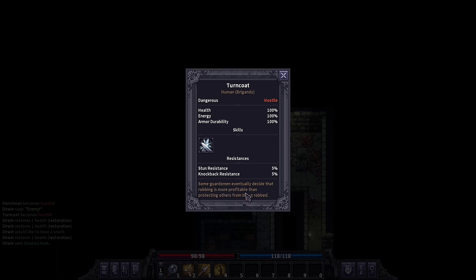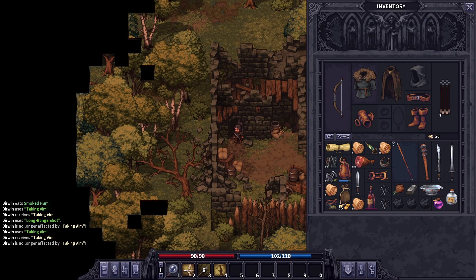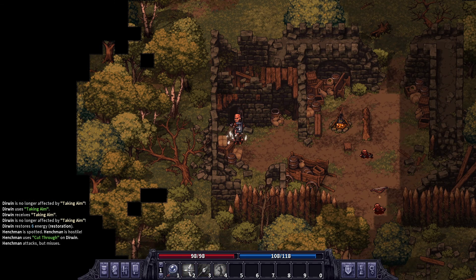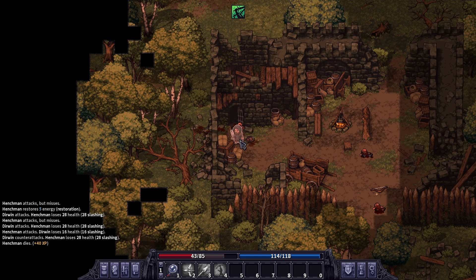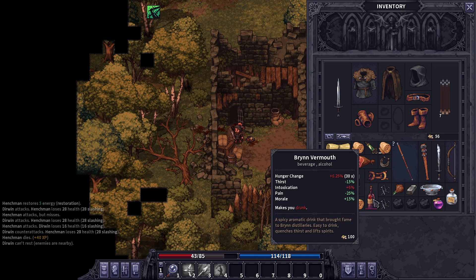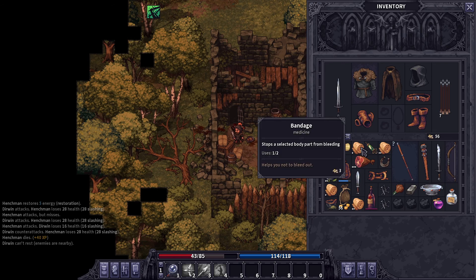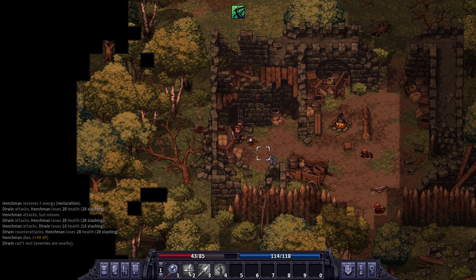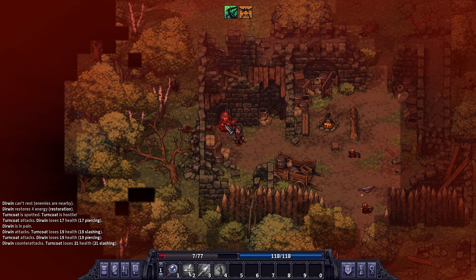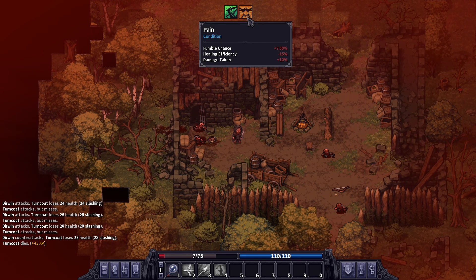They're coming — henchman, turncoat, some guardsman; eventually decided that robbing is more profitable. Just a one-on-one — we got to kill him. Okay, we killed him. Can't rest because the next one's coming out, so we need to open our inventory. Is there anything that increases health? We're gonna waste all our healing salves — okay, we're gonna have a rough time here. Oh god, we're dead. Oh my god, we survived!